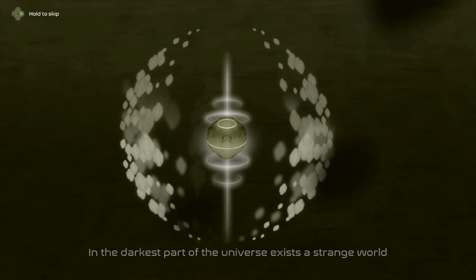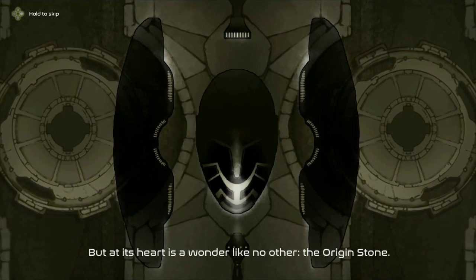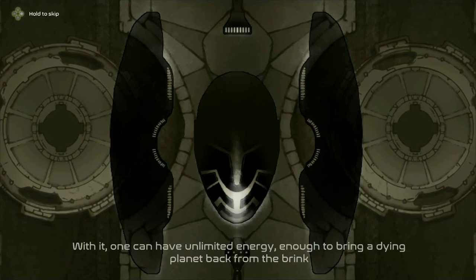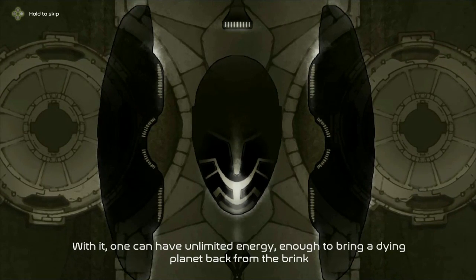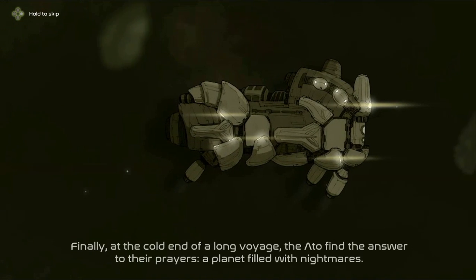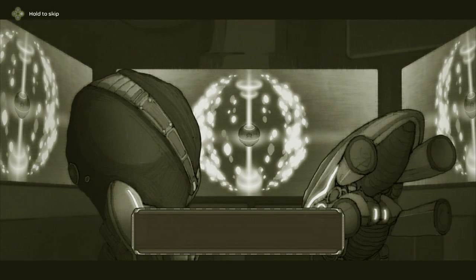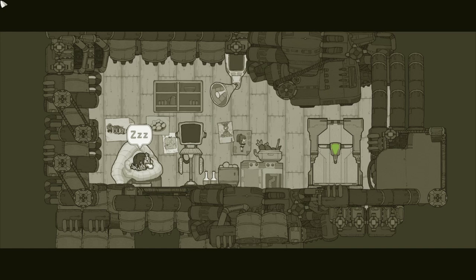In the darkest part of the universe exists a strange world. Planet Shadow is a dangerous place filled with ravenous monstrosities and infinite horrors. That looks like a portal turret but it's actually an AllSpark. So they made it here to Planet Shadow — they gotta save their world by collecting the crystals.